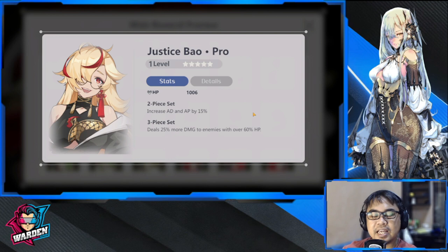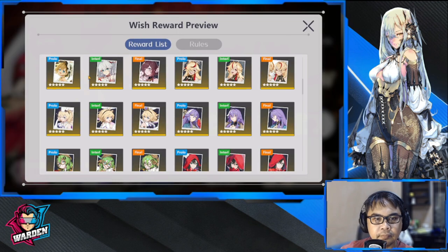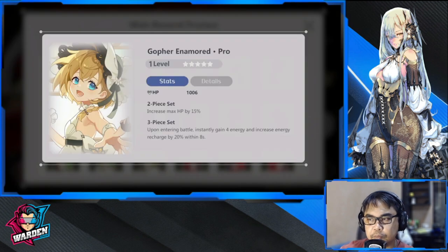Next up is Justice Bow — increase AD and AP by 15, damage increase, applicable to all characters: guardian, hoplite, assassin, ranger, caster, and aduitrix. Deals more damage to enemies with over 60% HP. Kind of a middle-of-the-road, average type of play.